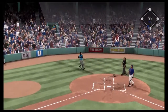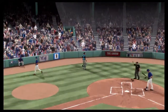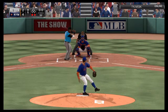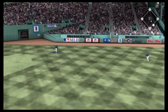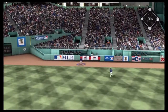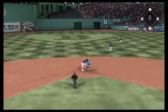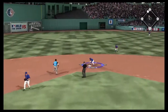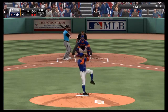Bagwell pops one up to catcher Wieters to retire the side. Top of the sixth — two outs now, Prince Fielder hits one to the gap in right center for their very first hit since the first inning. Hayward gets it in quick, but Fielder inexplicably rounds second. Wright gets it back to Ozzie Smith and they tag out Prince Fielder to retire the side.